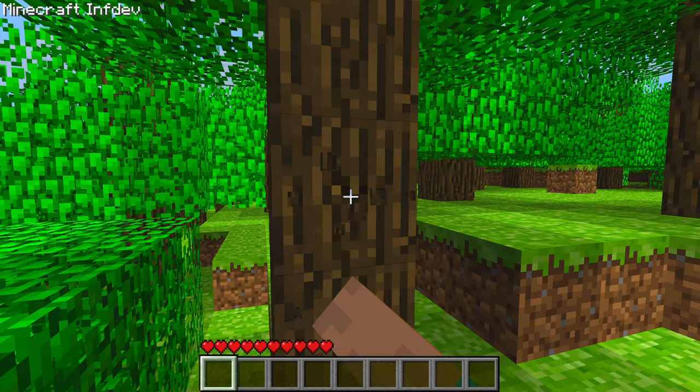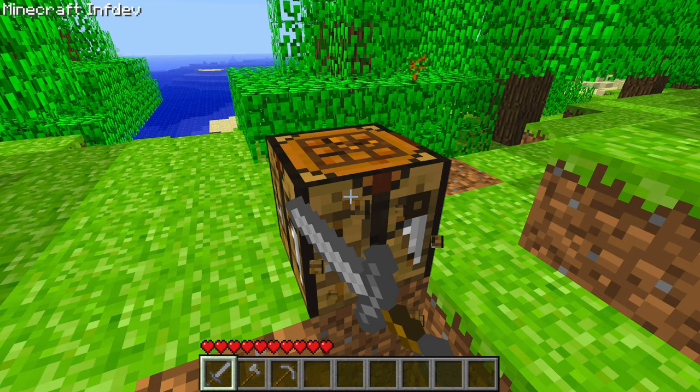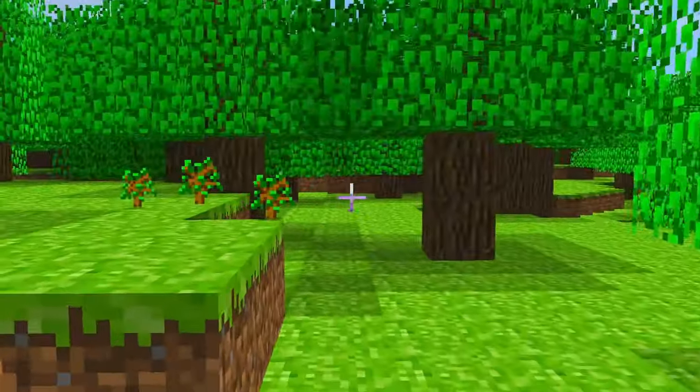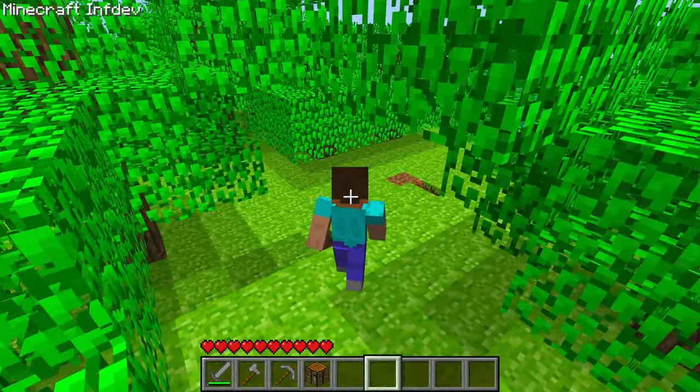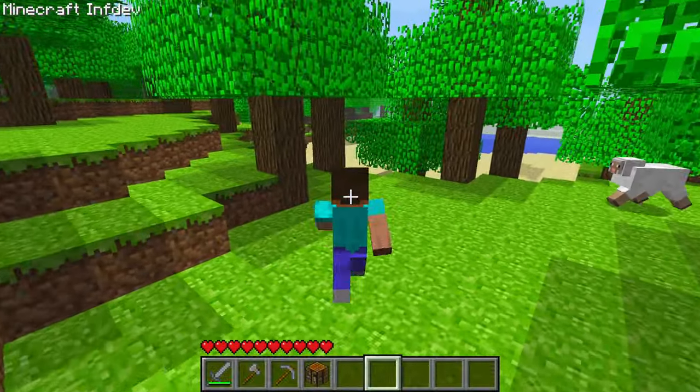Let me just get some wood. My sound is not working — it's really weird. Do you break a crafting table faster with a sword instead of an axe? Why do I walk like this? Dude, this walking animation is so good. They should bring this back.